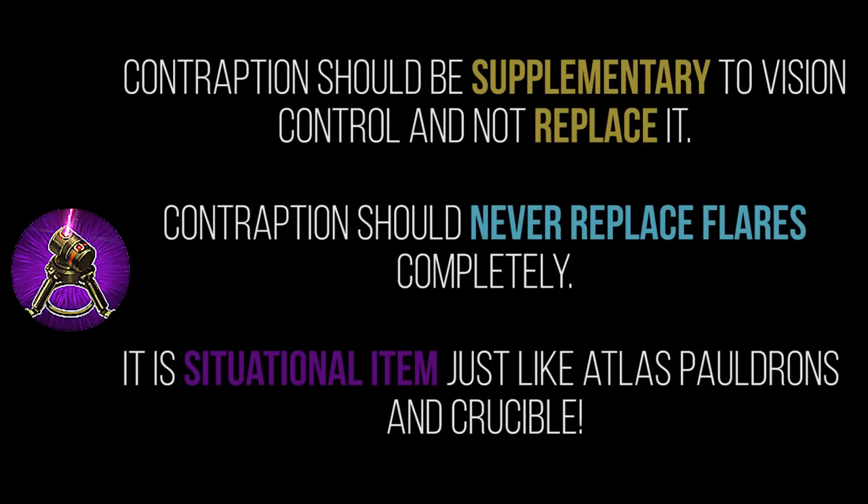Contraption should be a supplementary item to your vision control game and should never completely replace it. I mainly use it for scout traps to just control vision on the map without having to think too much — specifically when I want to do a mass spam of scout traps, placing more than 80 over the course of a game because I'm playing into the likes of Kestrel or Tacker.